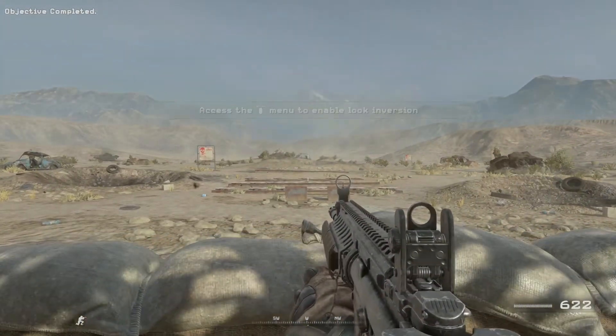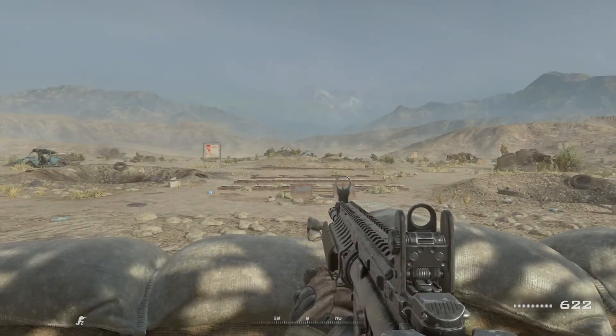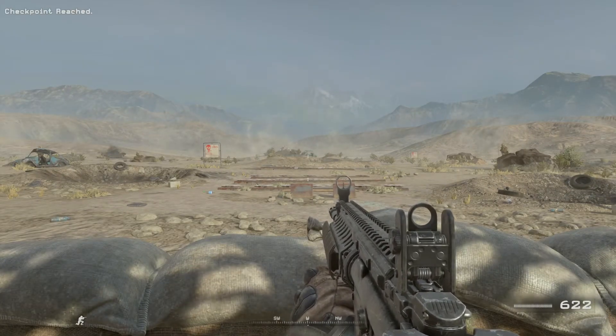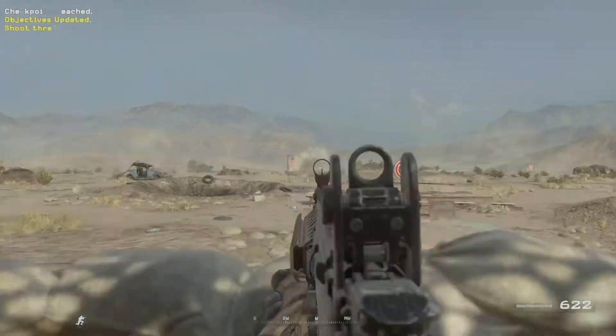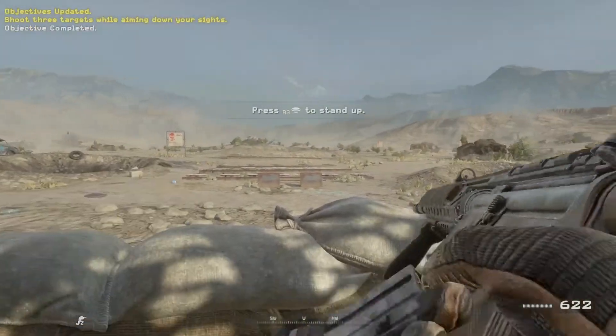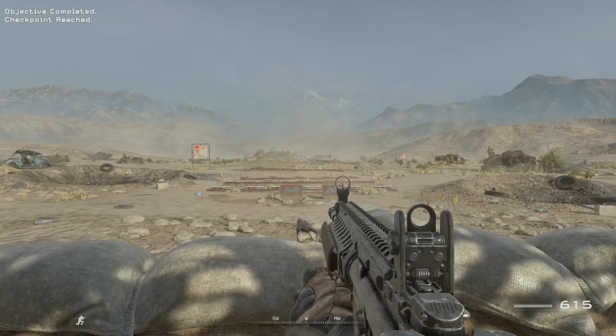You've got to pick your targets by aiming deliberately down your sights from a stable stance. Private Alan, show our friends here how the Rangers take down the target. Crouch first, then aim down your sights at the target. That's all there is to it. You want your targets to go down? You've got to aim down your sights.